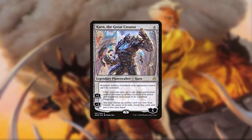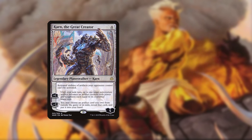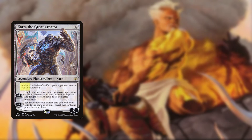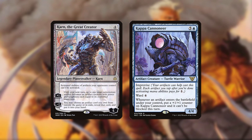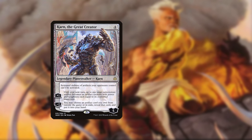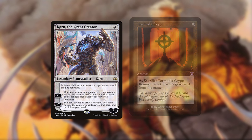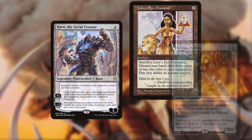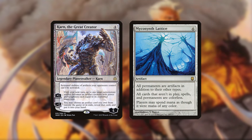Karn the Great Creator deserves a special mention since it functions as a combo piece for both aforementioned combos, tutors for various cards, shuts down enemy artifacts in the mirror or against 8-Cast, and can serve as its own win condition. Cards you can find with it include the usual suspects like Tormod's Crypt, Grafdigger's Cage, Pithing Needle, etc., as well as combo pieces LED and Ballista. It can also win by itself with Mycosynth Lattice.